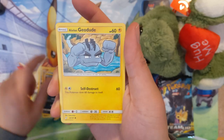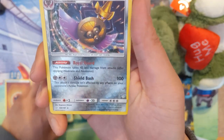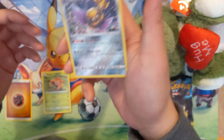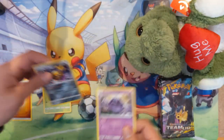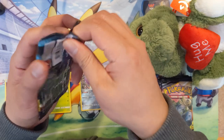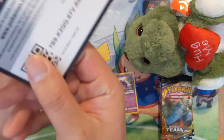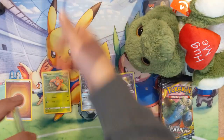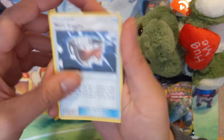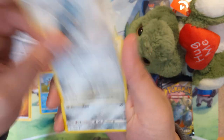Pack one: we got Alolan Geodude, the floating rock, some mushrooms, Aegislash. This species is very strange — like, is Aegislash a sword with a shield with wings? I don't get it. Then we got a regular Muk. Moving on to pack two, I am covering up the codes — that's for huntalara, sorry if I mispronounce your YouTube name. We don't want the bots to grab all the codes; these are for the loyal viewers.